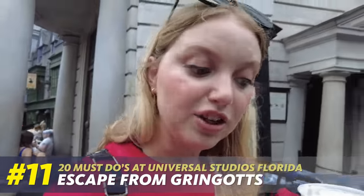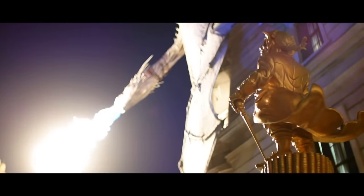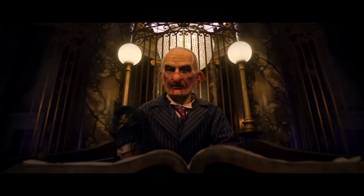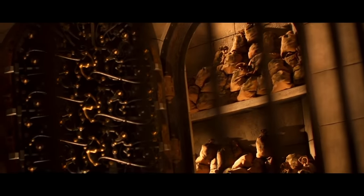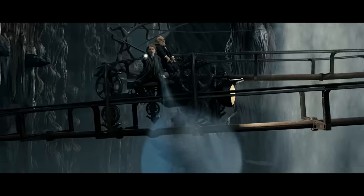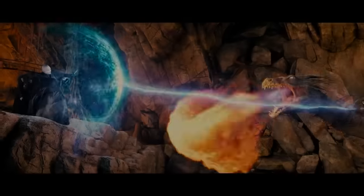Our next must-do in the Wizarding World is you need to Escape from Gringotts. This is the only Harry Potter ride outside of the train here in Universal Studios — an indoor roller coaster with omni-vehicles, screens, and practical effects that take you into Gringotts where you might encounter characters like Voldemort. This ride is so much fun — no matter how many times I get on it, when it ends and you hear the music and theme song, you just giggle because it's so much fun. It also has a great single rider line. It reminds me a little bit of Guardians of the Galaxy Cosmic Rewind over in Epcot, just the way the vehicles move.